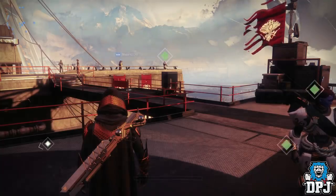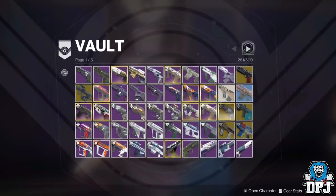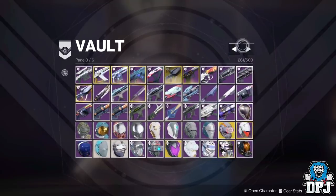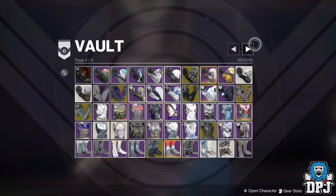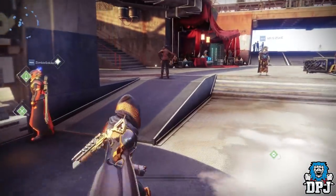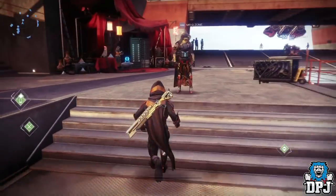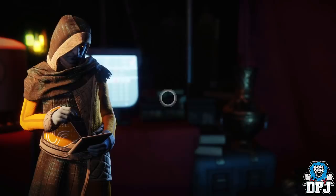In the Tower, if you go to your vault you'll see there are 200 extra spaces. We don't have access to Collections yet — we won't get access until September 4th with Forsaken, where the new Collections will be, showing all the weapons you've collected.